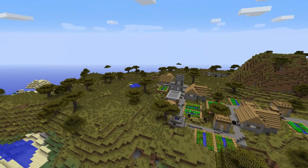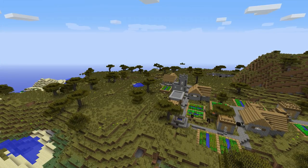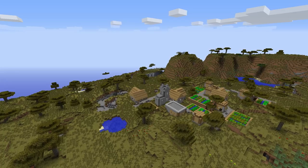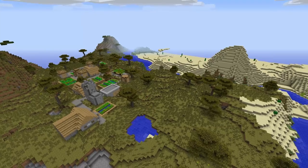The first new biome is called Savannah. This biome features acacia trees with a new acacia log, sapling, leaf and plank. There is no rain in Savannah biomes, just like deserts, and they're very flat and allow horses to spawn, just like the plains biome.